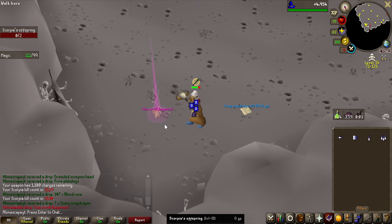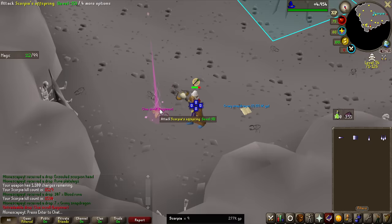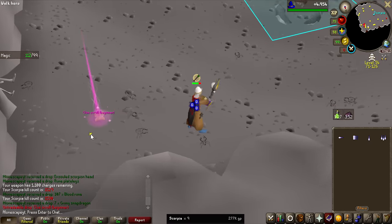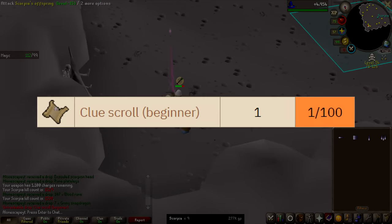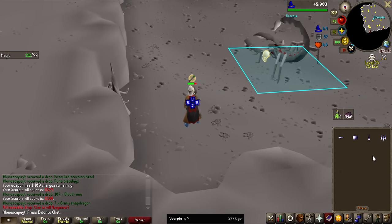As we ice barrage the boss, these small scorpions you can see are attacking me. They do actually drop beginner clue scrolls, and they get cleaved down with the ice barrage. They are a 1 in 100 drop, so we're probably not going to see a ton of them, but I do want to complete them for a beginner casket opening at the end.